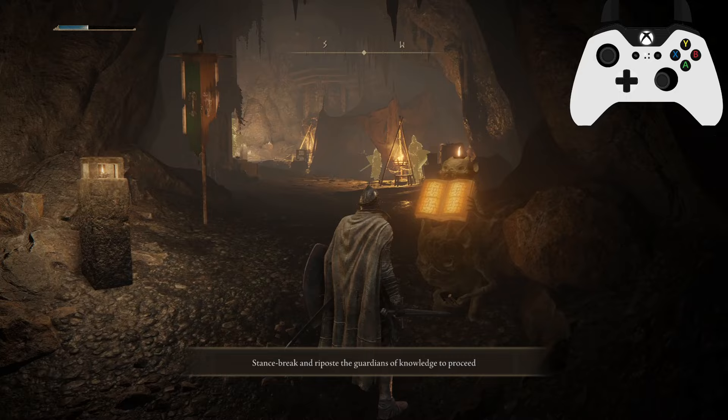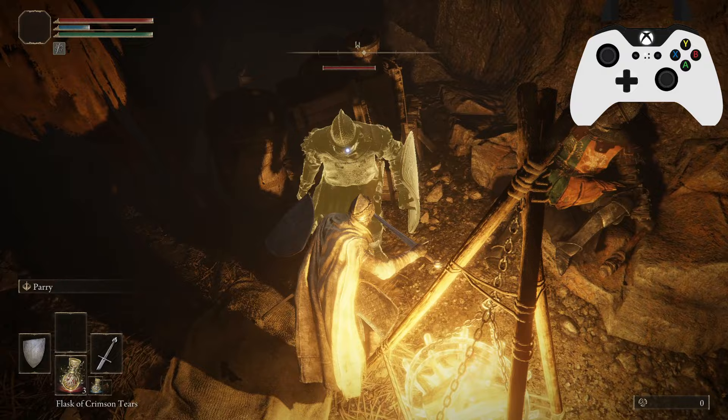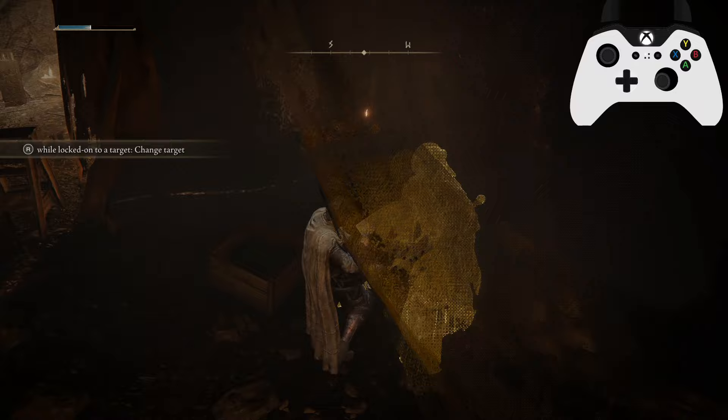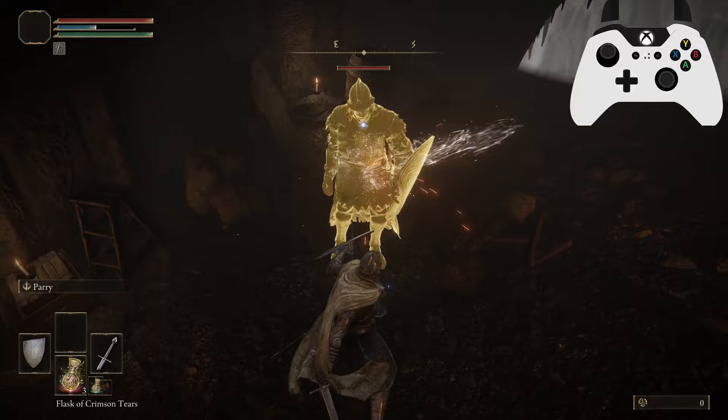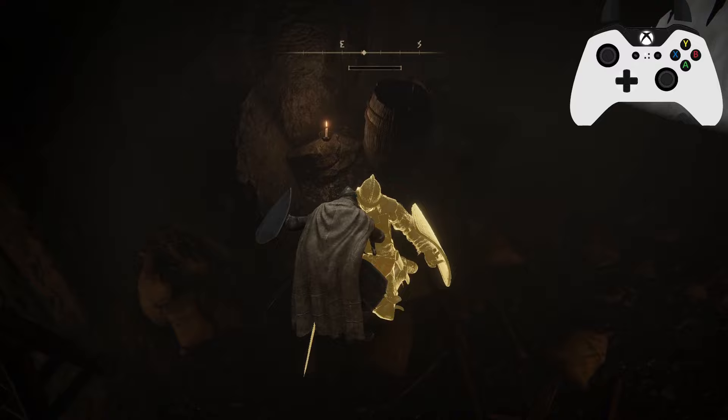Stance break and repost the Guardians of Knowledge to proceed. There are three dudes in here — strong attack, attack, and there we go. Jump heavy to the next one, and you can also get them with normal R1s. Just showing off a few different options. These boys don't attack you.